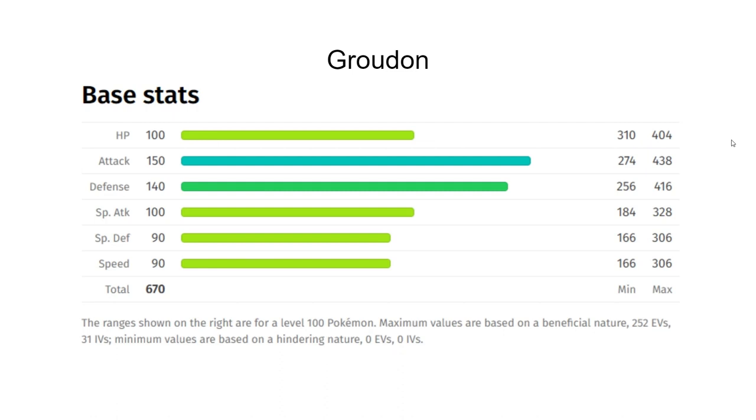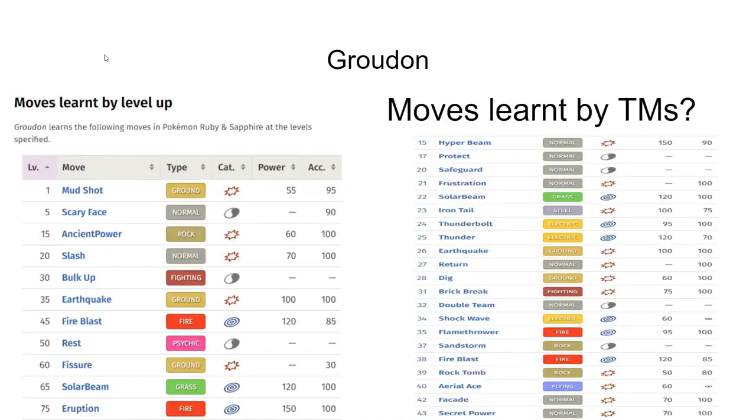Just looking at its base stats, one could argue it's essentially a physical Kyogre. Unfortunately, there's not a lot of physical Fire type moves in this gen. Luckily, Groudon does have its ability for Sunlight, which comes naturally at the beginning of each battle. That's what's really going to carry us when we want those STAB Fire type moves.